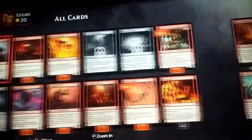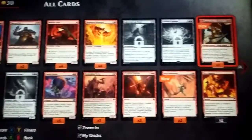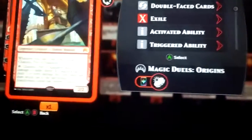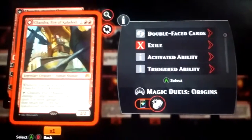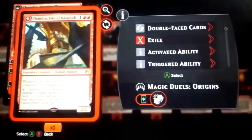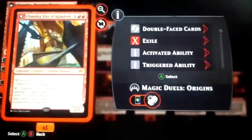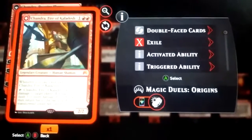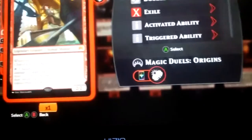Let's go ahead and take you to Chandra. I would go through all the planeswalkers but I don't really feel like searching them all out. Whenever you cast a red spell, untap Chandra, Fire of Kaladesh. Chandra, Fire of Kaladesh deals one damage to target player. If Chandra has dealt three or more damage this turn, exile her, then return her to the battlefield transformed under her owner's control. Let's flip her over.